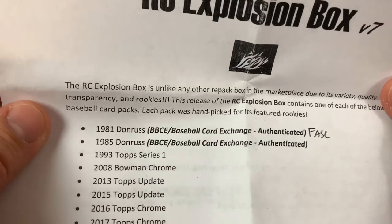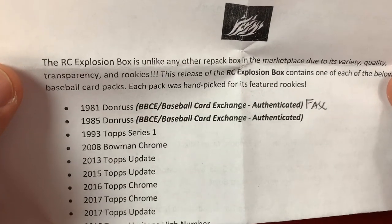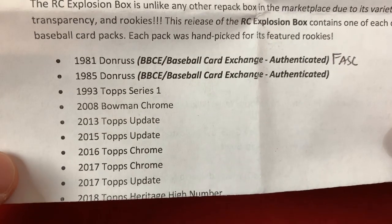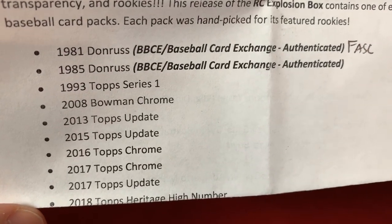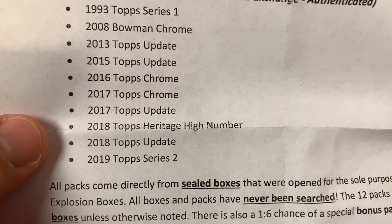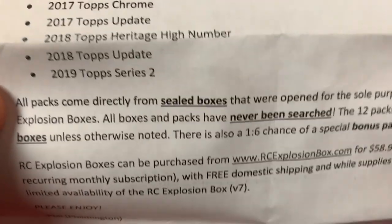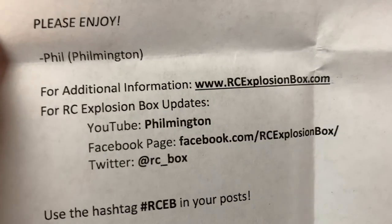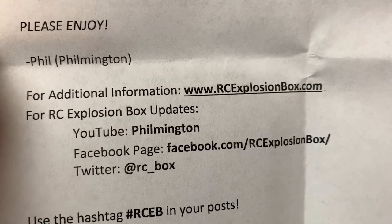This Rookie Card Explosion Box includes: 1981 Donruss, '85 Donruss, '93 Topps, 2008 Bowman Chrome, 2013 Topps Update, 2015 Topps Update, 2016 Chrome, 2017 Chrome, 2017 Topps Update, 2018 Topps Heritage High Number, 2018 Topps Update, and 2019 Topps Series 2. It gives you a bunch of information and you can find additional info via Facebook, YouTube, or the Rookie Card Explosion Box website.